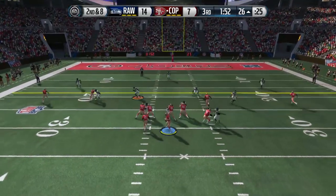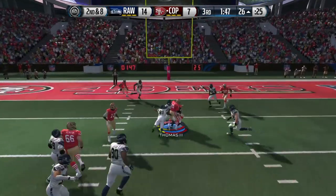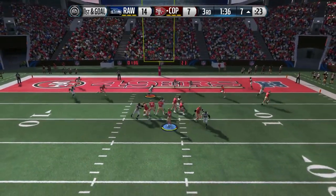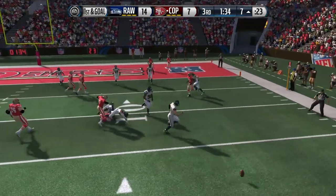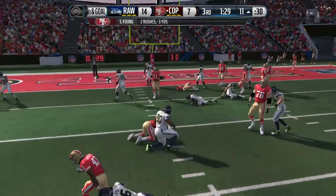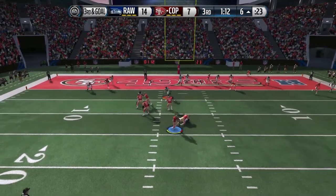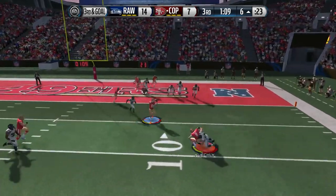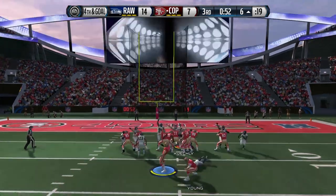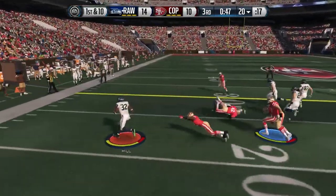Later in the drive on second and ten, look at the blocking he's going to get on this screen pass — great play, good call passing it to Barry Sanders. Now my opponent scrambles and fires it in there again to Barry Sanders with another spin move. Man, Barry's spin is just so dirty. And right here I have no idea how that's not a fumble — the ball went flying backwards like six yards. Third and goal, my opponent scrambles and throws it short of the touchdown, so he ends up taking a field goal. We're up 14 to 10 — not the end of the world, but we should have played better defense on that drive.